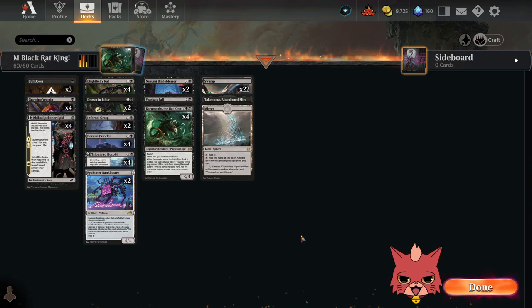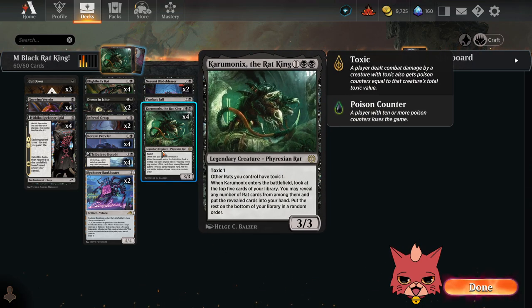This one's based around Karumonix the Rat King — a three-mana legendary creature, a 3/3 with toxic one. Other rats you control have toxic one. Whenever Karumonix enters the battlefield, look at the top five cards of your library; you may reveal any number of rat cards from among them and put them into your hand, then put the rest on the bottom in a random order. I want all four of them in here even though it's legendary, but if you're sketched out by having four copies, drop it to three and add removal.